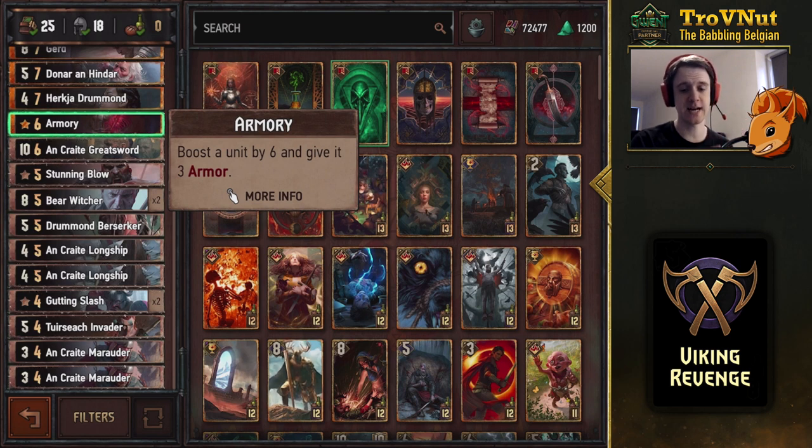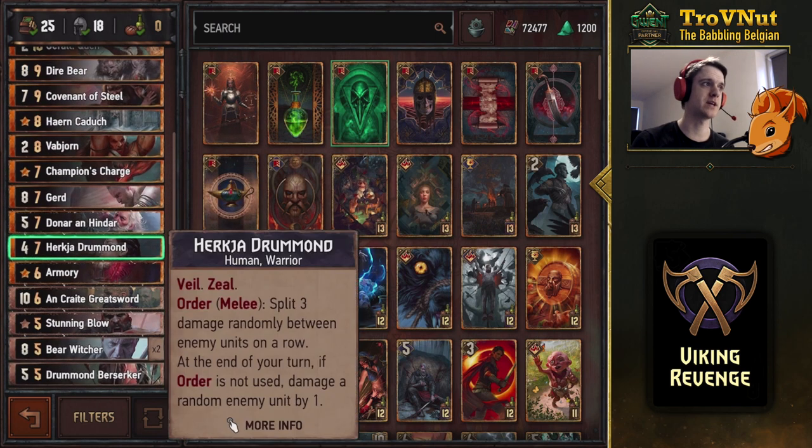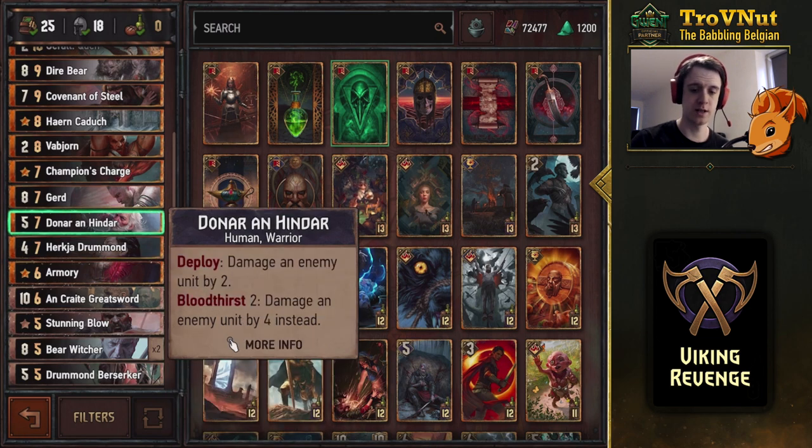Armory is important for one specific card in this deck — it boosts a unit by six and gives it three armor. Herkya similarly provides random damage ticks, and her Order ability splits three random damage on a row of your choice. Donar also benefits from bloodthirst: base damage of two, going up to four if you have two damaged units on the field.